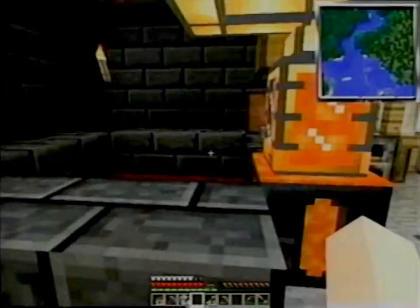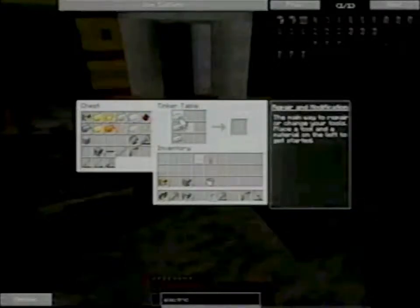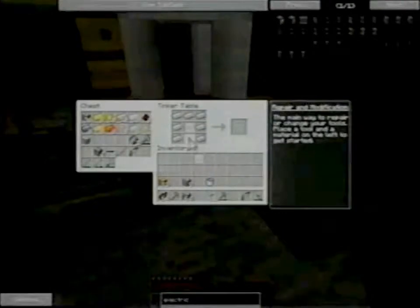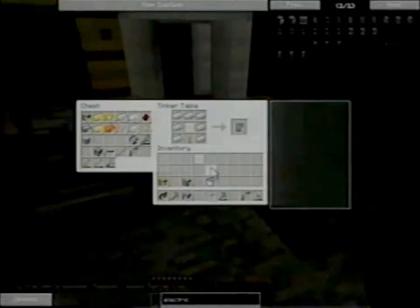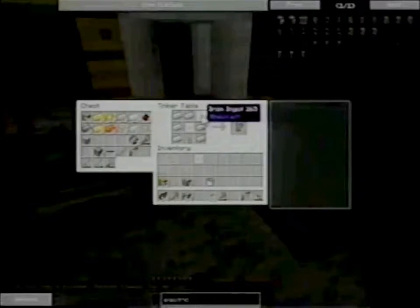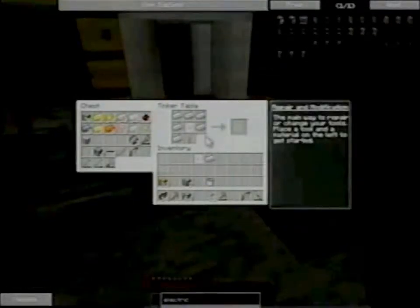The last thing I need is a Creeper Heart. This is where we find out what happens when we try and craft a banned item — whether it stops us from crafting it. Electric Fencer — that item is banned, reason: causes server lag, and it doesn't let you craft it. So now the question is, can we make an auto-crafting machine that will craft it for us?